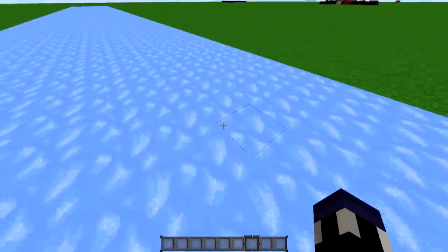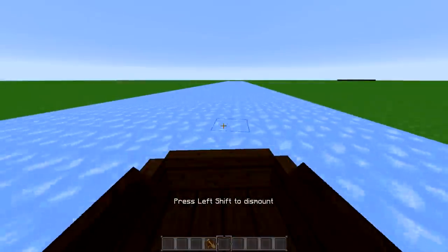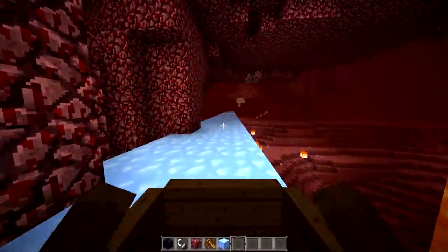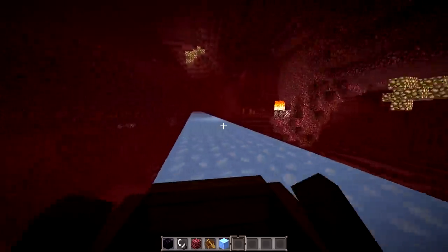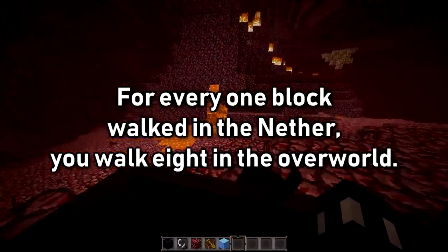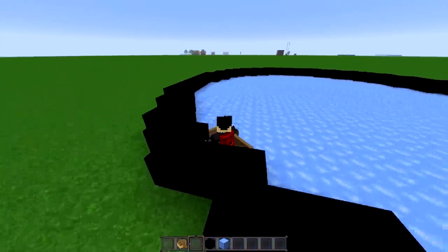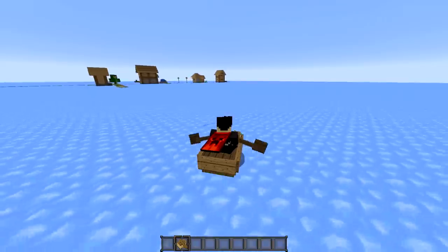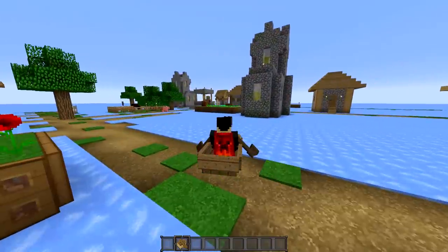An unexpected use that you might not be aware of if you're newer to the game is transportation. If you use a boat on ice, you can go at extremely fast speeds, and working it in with the nether and packed ice, you can actually go eight times the distance that you walk in the overworld in the same amount of time. If you get bored, make a giant rink and just go ice skating within a boat — or load up a super flat world with ice on the ground and just see how crazy fast you can get.